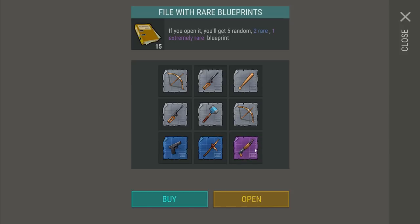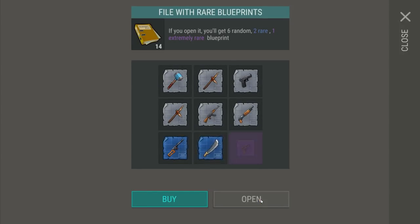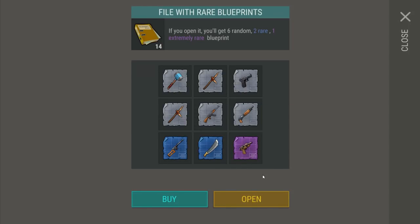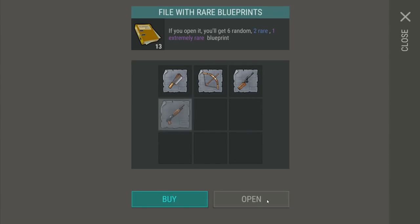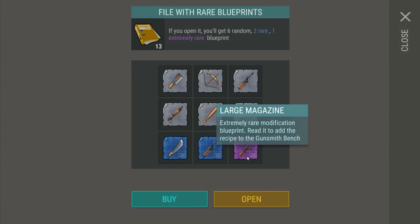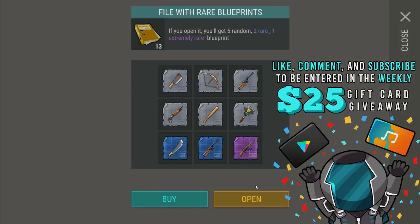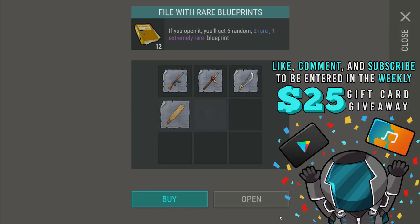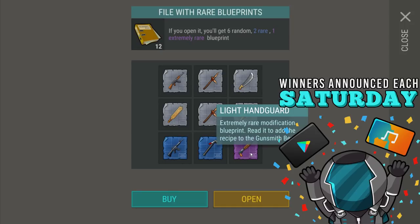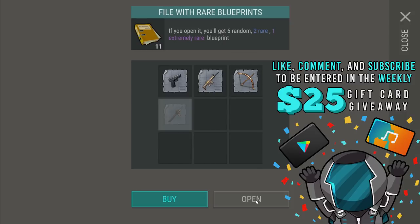So far it looks like we're getting a lot of duplicates. Give me some good VSS stuff because I'm on a quest to make the very best VSS imaginable. We just keep on getting more shotgun stuff - that's good though, that'll allow us to make shotgun rain even godlier than ever before. Apparently we can turn the zip gun into a revolver - that's crazy! Let me know how blueprints treat you guys in the comment section below.